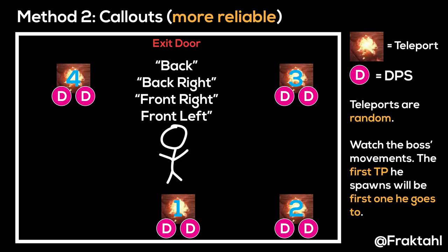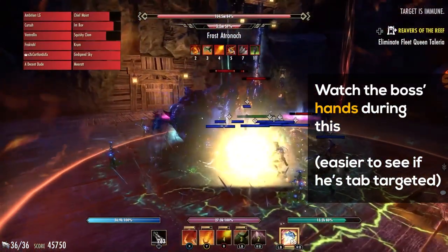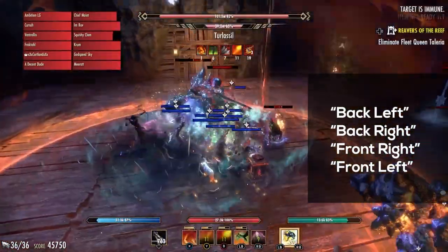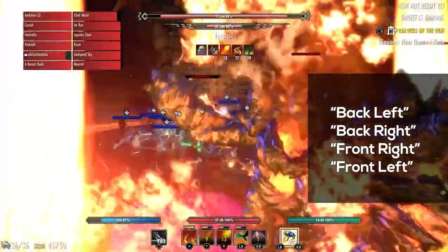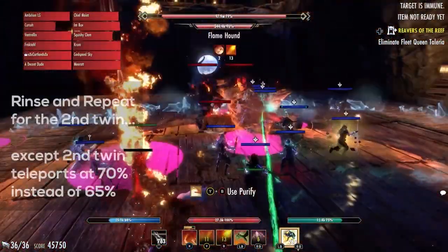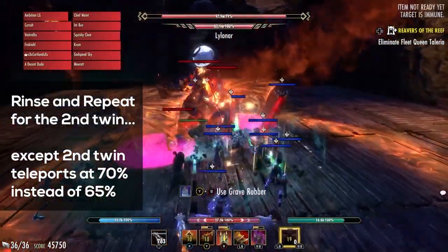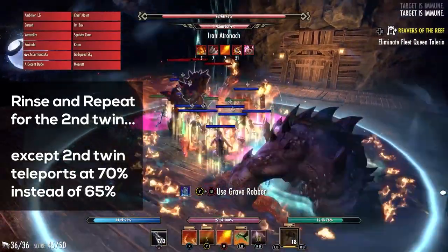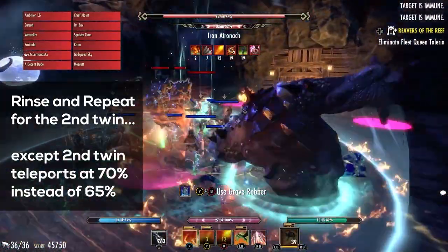The more reliable strat is to have one person call out each teleport. It's pretty easy to do if you watch the boss — he makes really obvious hand movements. In this case, if I was calling it out, I would say back left, back right, front right, front left. Once all that's over, the other twin will come down and it's the exact same thing, except he teleports at 70% instead of 65% like his other twin.